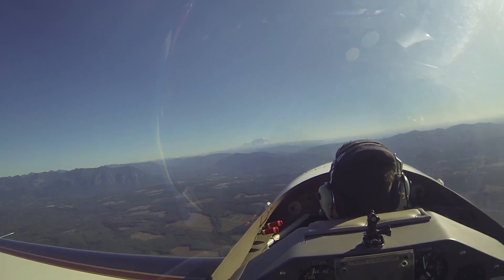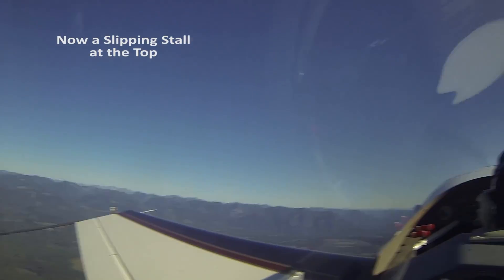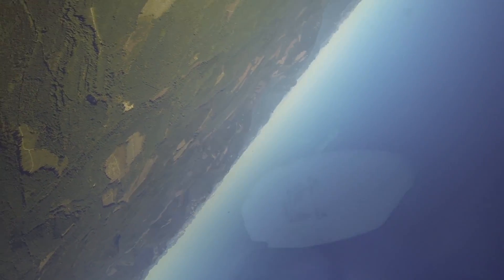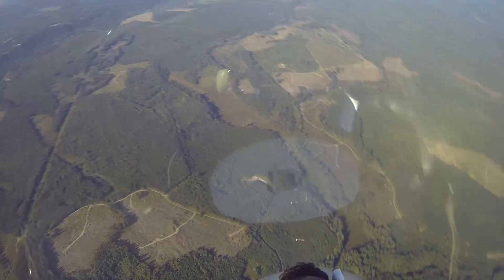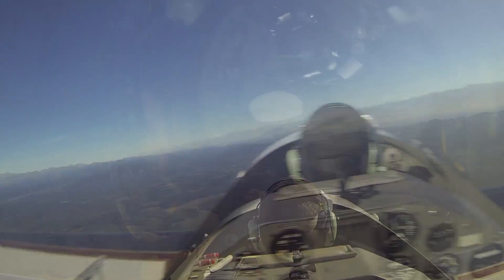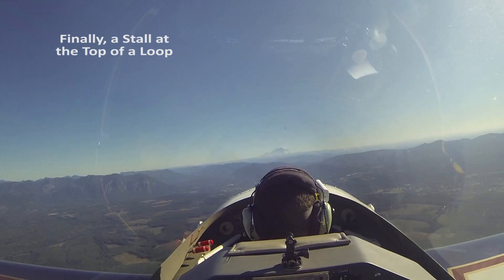Just aim at Mount Rainier and then start the maneuver. Alright, up you go. Start the roll. Now right rudder and pull the stick back. Now recover. Okay, good. Alright, so level off first. Level off. Level off. Check your wingtips. Start your pull for a loop.